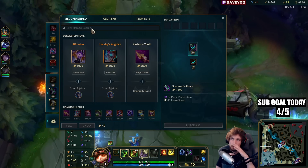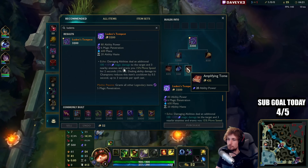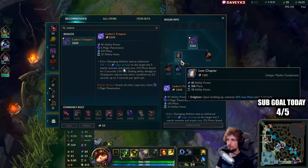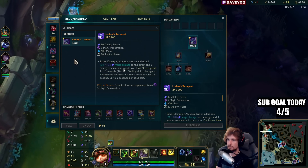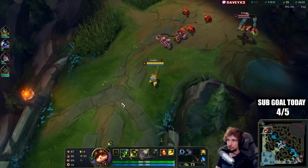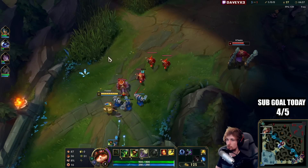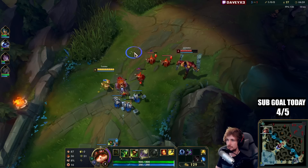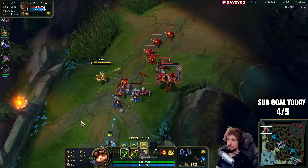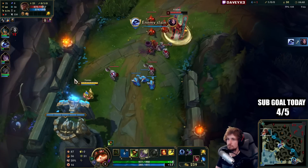What I'm thinking is going for Ludens because it lets me permanently poke with autos and Q's — we can proc it all the time. Then as the next item, going Nashor's Tooth for AP and attack speed. The build will be similar to the normal build, except with way more poke damage. When they walk on the shroom, it's going to deal ridiculous damage.